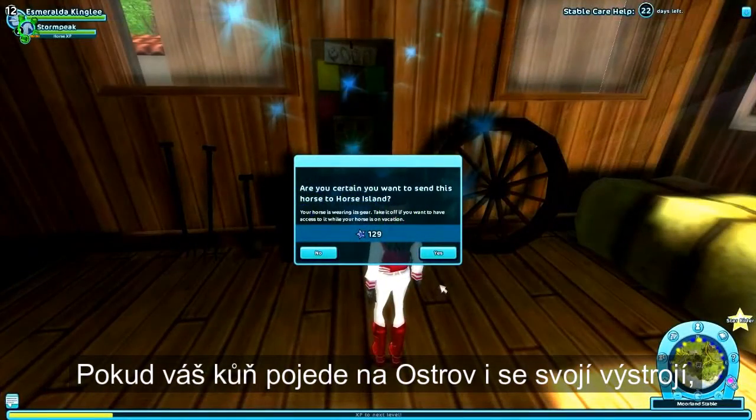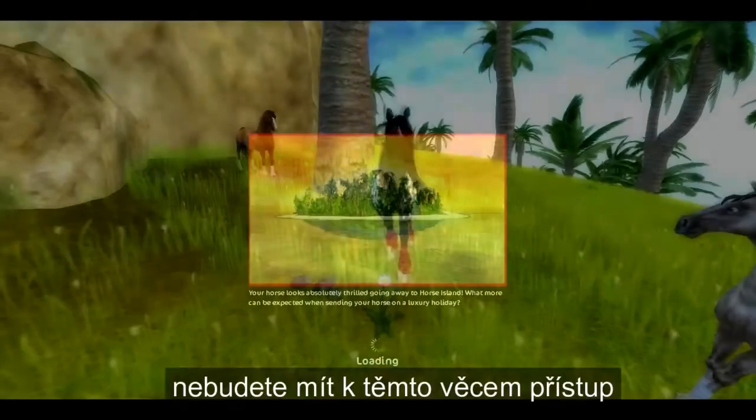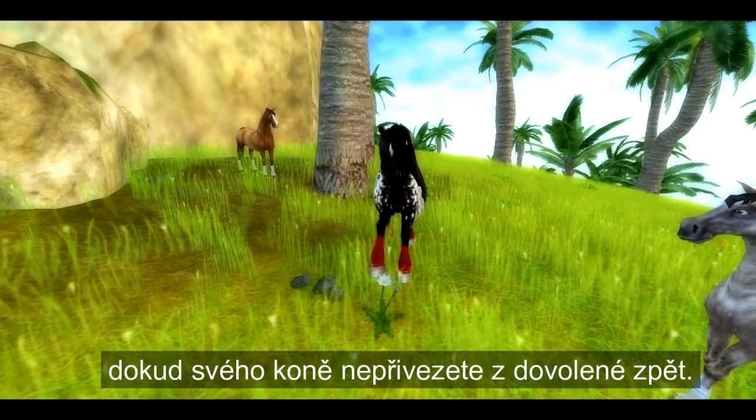If your horse is sent to Horse Island while wearing equipment or tack, you won't be able to access those pieces until you bring your horse back from vacation.